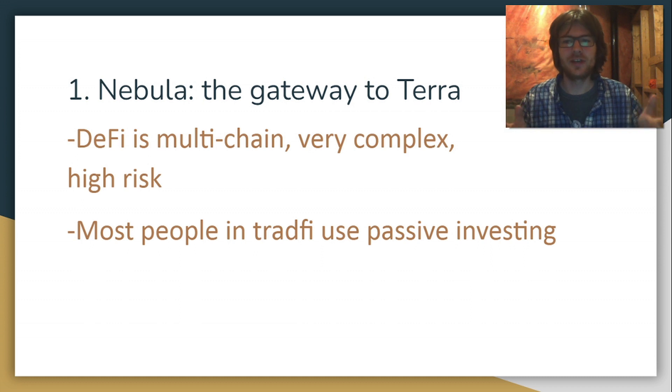The most obvious thing is Nebula is going to be great for new users. Let's face it — DeFi is complex. It's multi-chain at this point, and it's just sprawling and getting bigger and more intricate. There are just parts of it that are so incredibly esoteric, and that creates a lot of risk. So Nebula is going to simplify things — simplify and unify. Think about how an Avalanche native or an Ethereum native or a Solana native might view Terra. They probably don't have enough time to research all these different protocols. They've got their own ecosystem that they invest their time in.